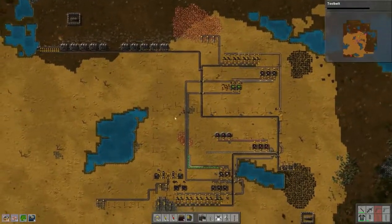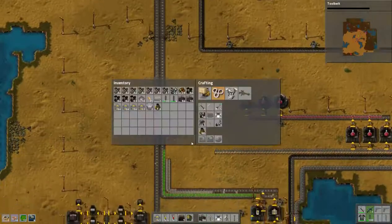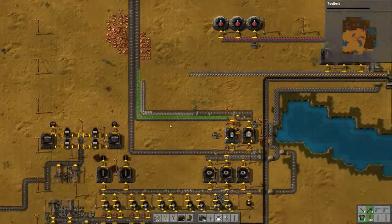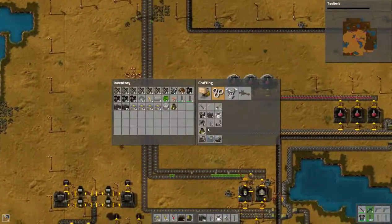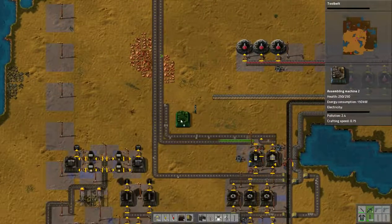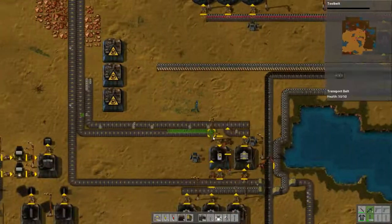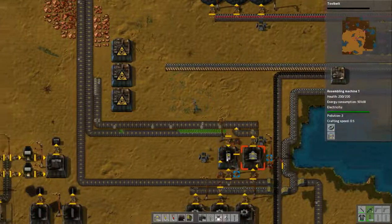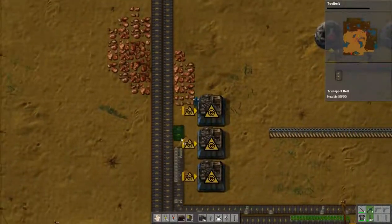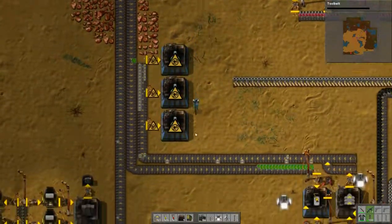This is pretty crazy looking but it works. Let me just pick this stuff up — that way I can start producing these factories instead of waiting to produce the other raw materials needed. I'm going to have to increase the output of these things here, but I'll do that after I get this done. You guys will create green beakers — let's power this up.